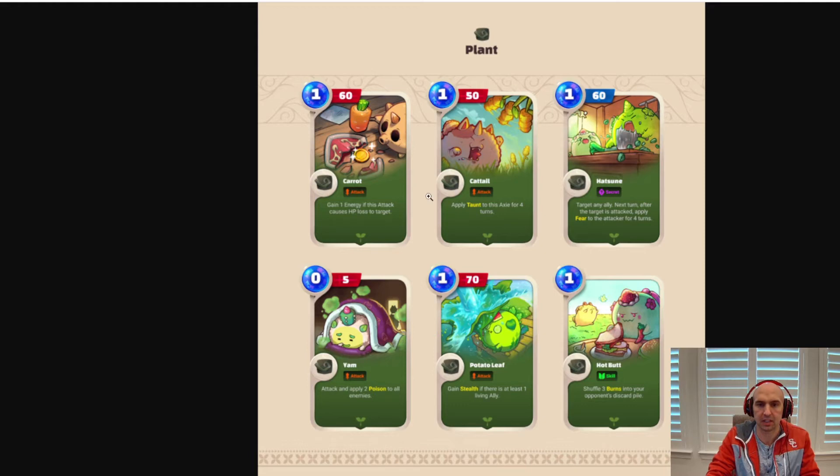If we look at the plant card, they retain a lot of the characteristics we saw in Axie Infinity version 2. For instance, Carrot, Cattail, Hotbutt, Potato Leaf, and Yam — those are very main cards that appear quite often.